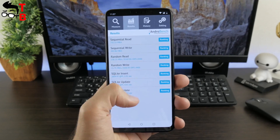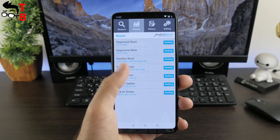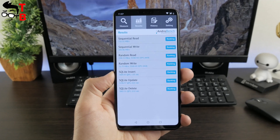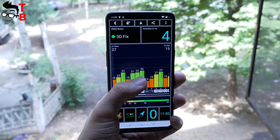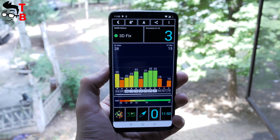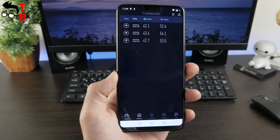Android Bench provides information about memory speed. It shows 732 Mbps reading speed and 202 Mbps writing speed. Before we start playing games, I want to tell you that OnePlus 6 doesn't have any problems with GPS and Wi-Fi. It has about 4 meters accuracy in GPS test and 50 Mbps download speed in speed test.